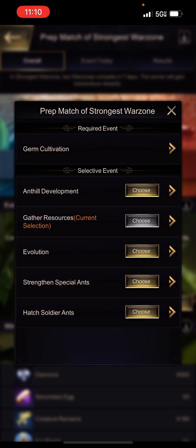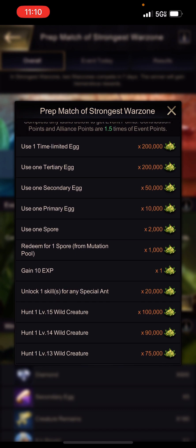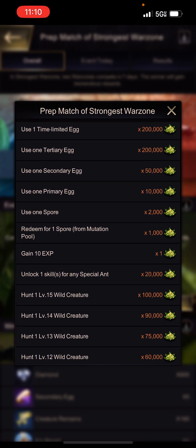We're going to click on the Strengthen Special Ants arrow, which will expand out and show us how we get points for this event. There are a number of ways you can get points. The first is from hatching special ants — they have the time-limited egg, which is an egg that you can buy in the shop with real money.